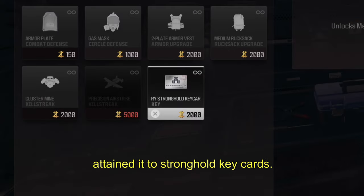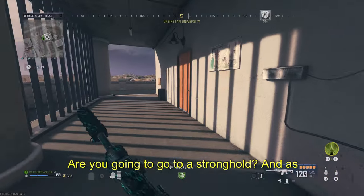Then you can go to the buy station and buy two stronghold key cards. Now that you have obtained the two stronghold key cards, head on over to a stronghold.